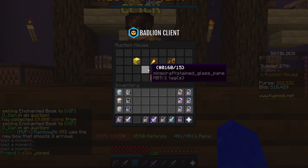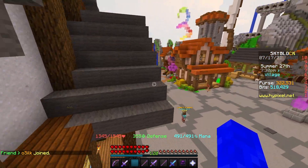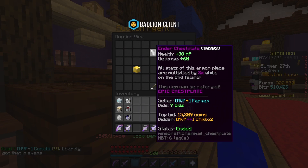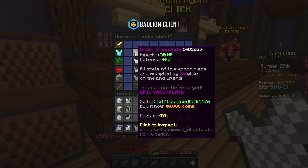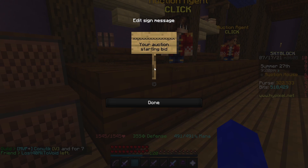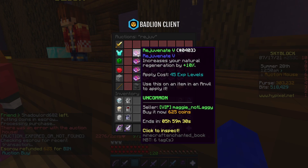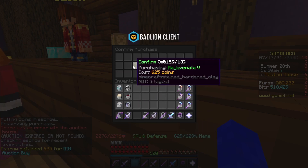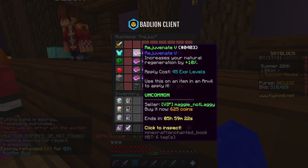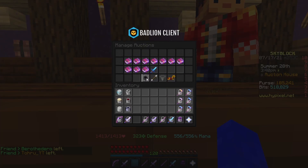I'm gonna keep doing this until around 500k, then change my strategy. I also won an auction for an Ender Chestplate for 15,000 coins — the BIN price is around 40k but the next one is 50k, so I'll put it up for 49,000 coins. Meanwhile, someone auctioned a Rejuvenate book for 600 coins — I tried buying it but was too slow. Whoever got that made like 500k in a single auction.